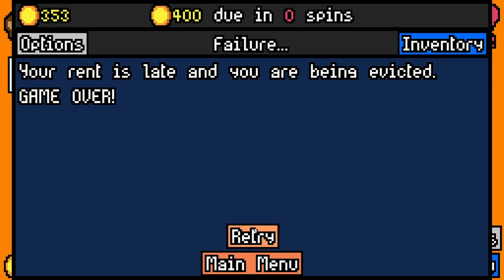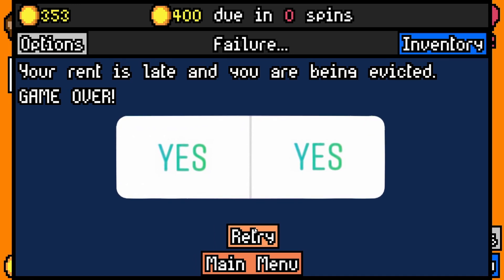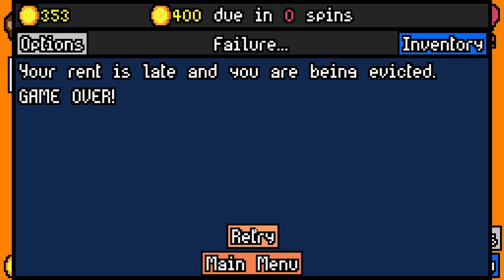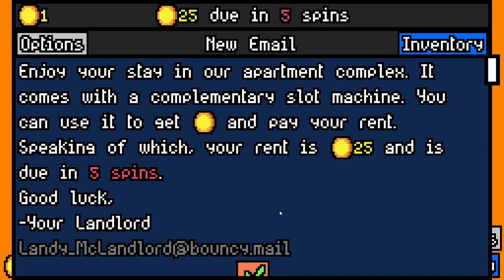Let's get a poll ready. Vote on the left-hand side of the screen if you think we should do another one, and vote on the right-hand side of the screen if you think we should do another one. Okay, you guys have voted — you want another one. Perfect. Well, ensure you'll stay in our apartment complex — it comes with a complimentary slot machine you can use to get pay and pay your rent. Speaking of which, your rent is 25 — pay it's due in five spins.